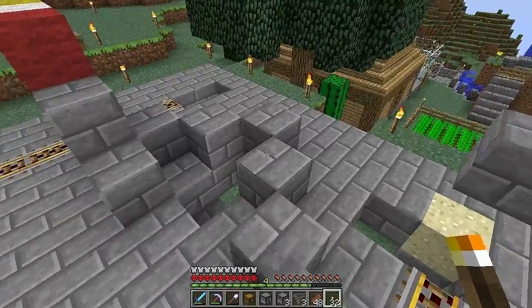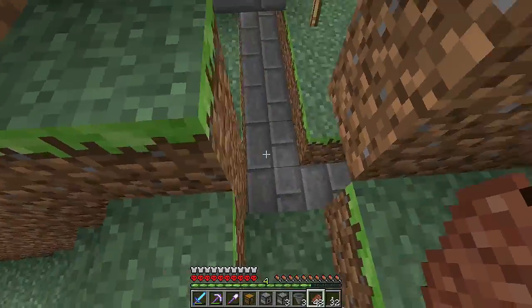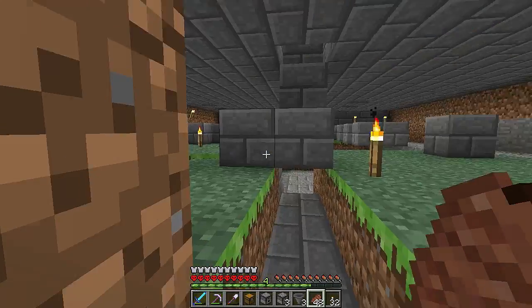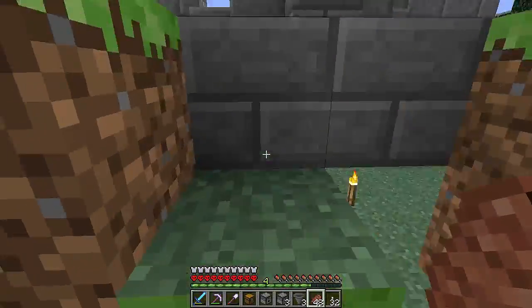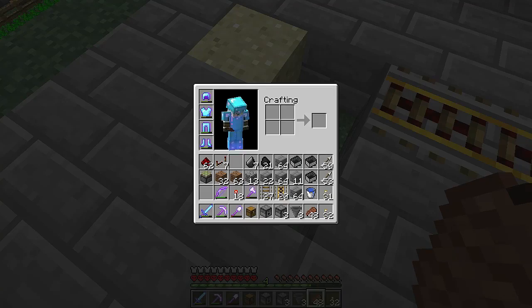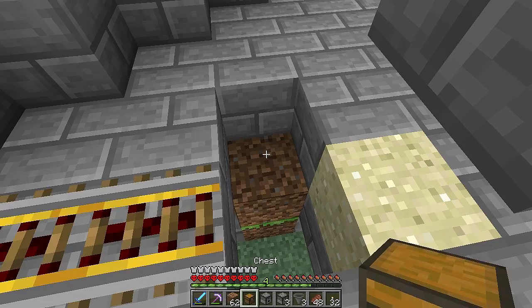Welcome back. You can see I've laid out a little more stone, and if we go underneath there's also some stone down here that's been laid out. Let's lay out the big items first. I've got this chest — I'm going to put some dirt there, one more dirt, and the chest will go there.